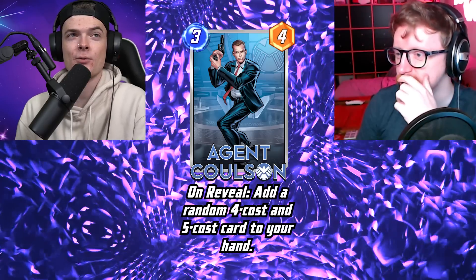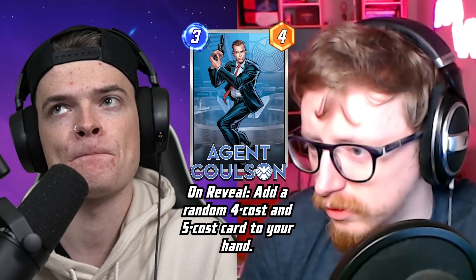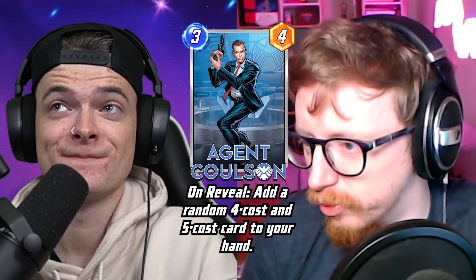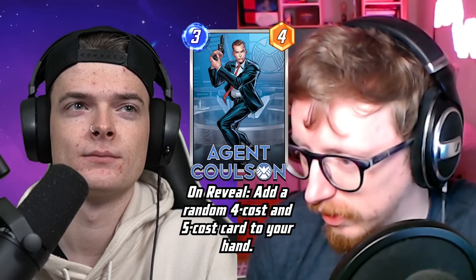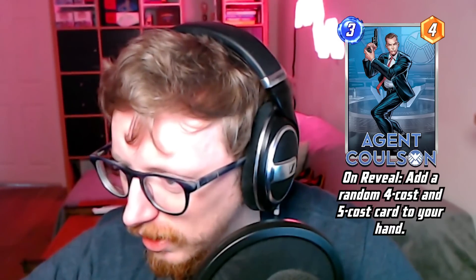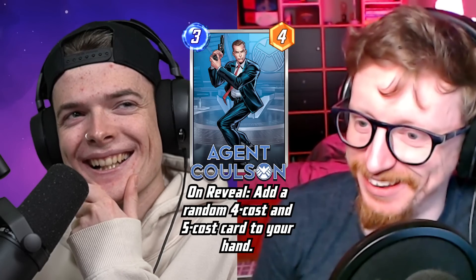Next we have Agent Coulson — a three energy four power card. On Reveal: add a random four-cost and five-cost card to your hand. That's pretty good — guarantees your draws are going to be solid. Three energy for four power is decent stat line. You could throw this in any deck as a bridge in case you don't draw well, or as a tech card filler.